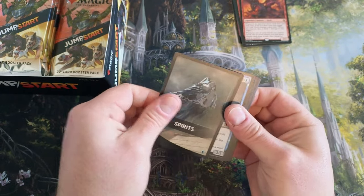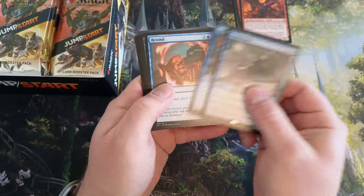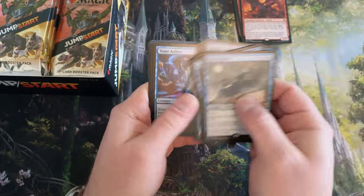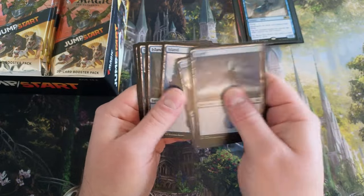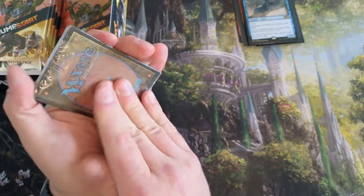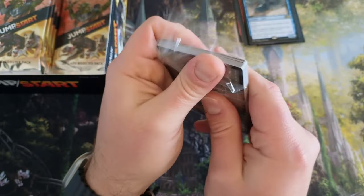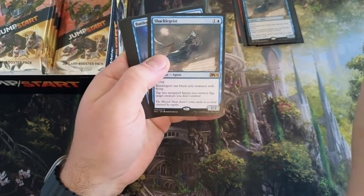Okay, we got Spirits here. The 2022 didn't have that wrapping. Shackle Geist — okay. Is this the one Rhystic Study is in? I don't think so. Capture Sphere, Thriving, and then some Islands. Sometimes the Spirits packs are different though, so we'll see. Shackle Geist again.